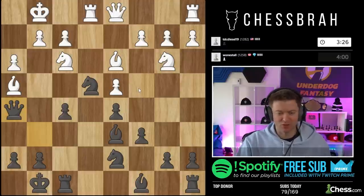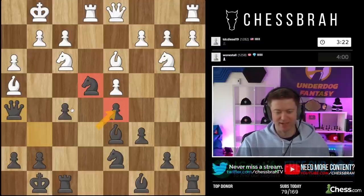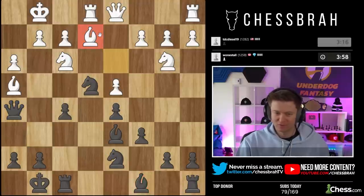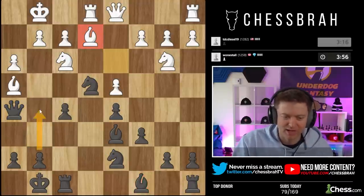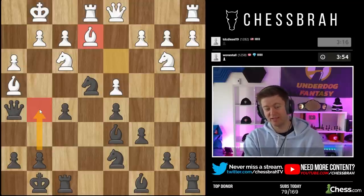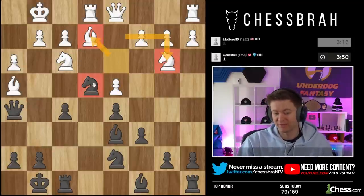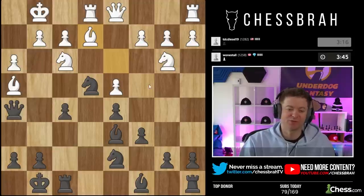Easy thing to remember about the Stonewall: if this pawn ever gets captured, take this way. If anything gets captured here, take with the f-pawn. You always want to have this pawn structure and open up this bishop. Another fairly good move by my opponent — I do have this move as a very real possibility. He's actually moved both pieces away from taking the knight, so guess what? The knight is staying on e4.